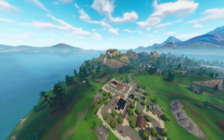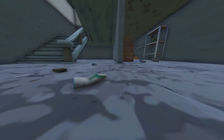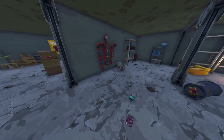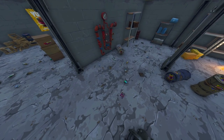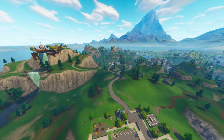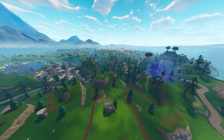Jumping to the third one — you want to head over to Durr Burger because that has a basement as well. Simply jump in here and you'll have access to the jigsaw piece right here in Durr Burger, located bang on here. Jump in and you'll get the third jigsaw piece there.